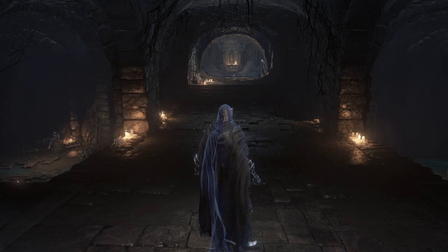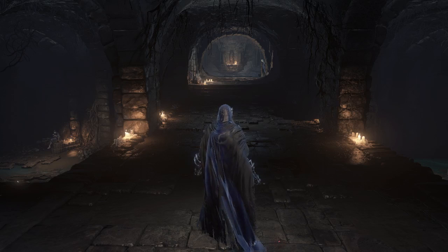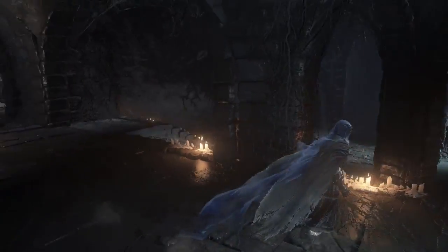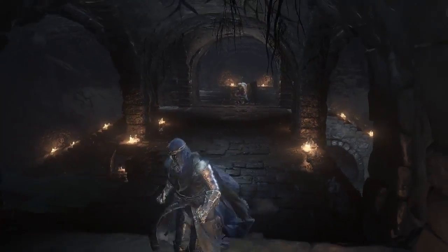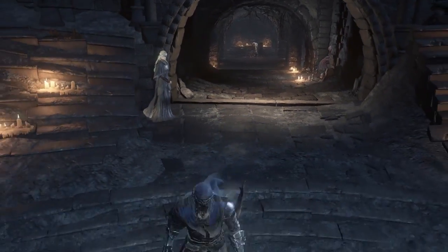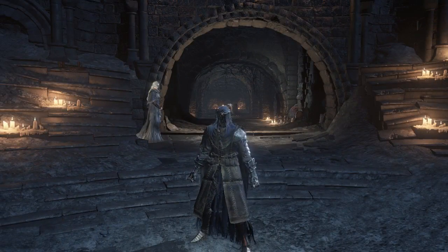Maintaining proper camera control allows you to gather information while staying on the move. For example, let's say you're running along when — oh no — you hear something behind you. You do a 180 with the right analog stick, and a 180 in the other direction with the left, and now you can see behind you while still running away. I'm not suggesting that these are particularly advanced tricks or anything — in fact they're the basic fundamentals — but it's important to keep them in mind.